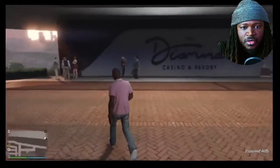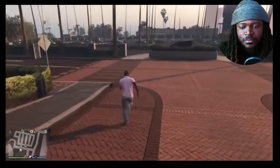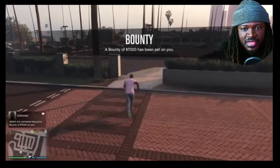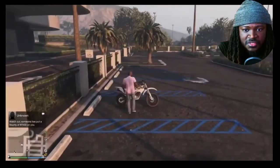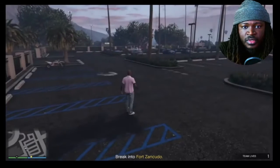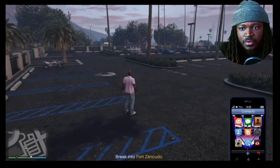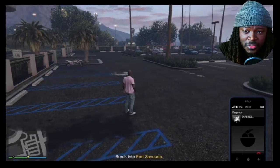Alright, where is my car? I think I got a bike over here, and I got a seven thousand dollar bounty on me. So we got a little Sanchez over here, we'll take that. Turn the radio off. What I normally will do first is go ahead and order my chopper — I think I got a Buzzard or something like that.